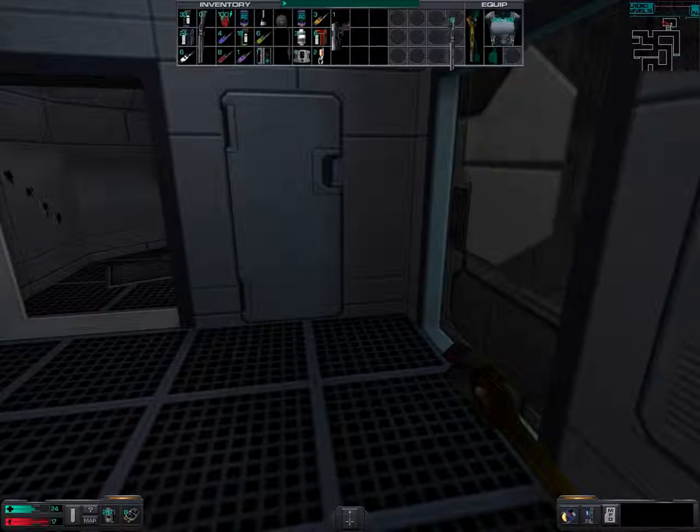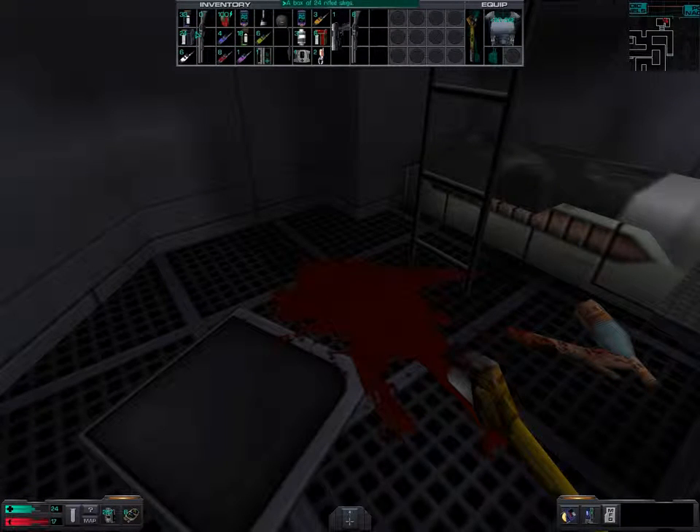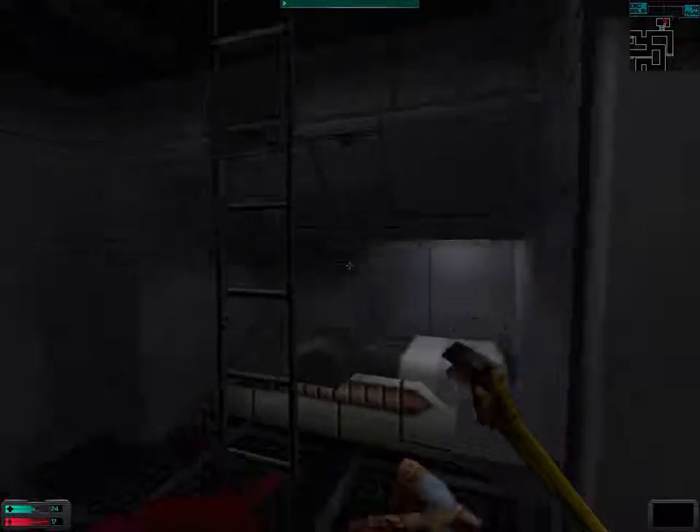Let us see whether we can actually use the shotgun. We need a standard weapon skill of three. So I guess the next level up should be... we have eight cyber modules. Well, at least we could get to level two. Let us drop some of the things that we can't use — and we can't use the shotgun.